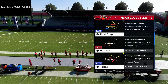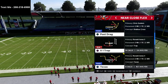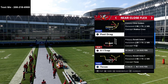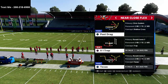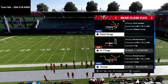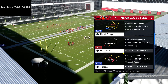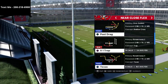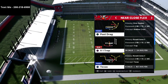In this video we're doing a series on the near close flex formation, breaking down some money plays and tactics you can use. If you haven't already picked up the west coast playbook, I have a west coast offensive guide for free — just text the word Madden to 208-218-6900. That same process also gets you into my text message membership with free schemes every single week, covering trips tight end, trips, bunch, spread, slot, split close, and the west coast.